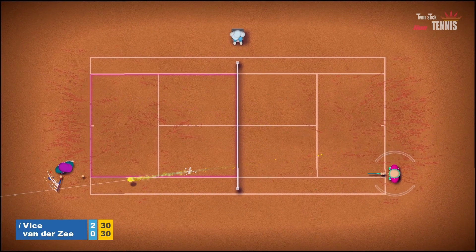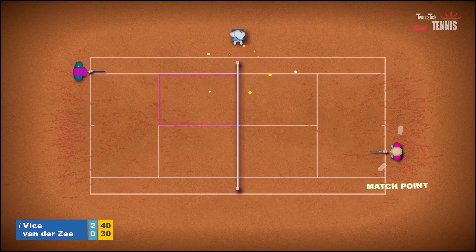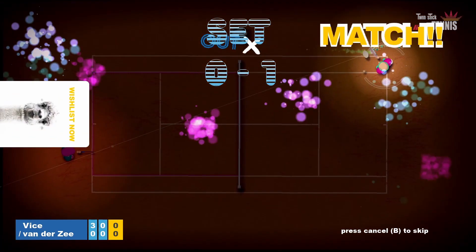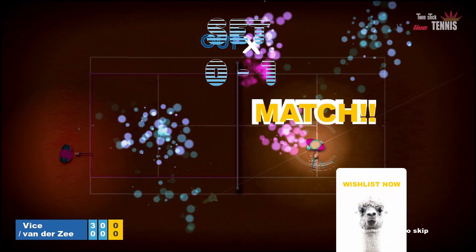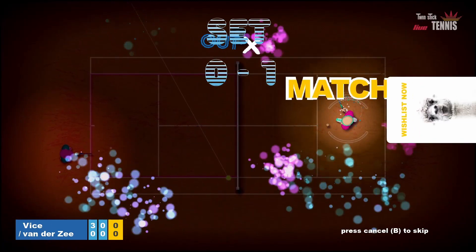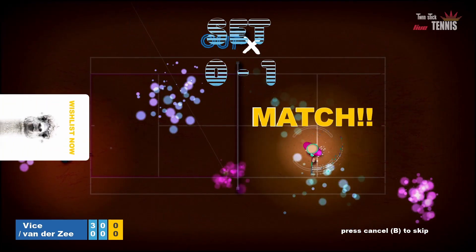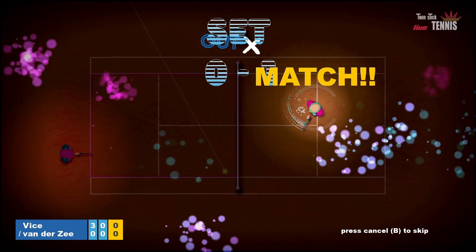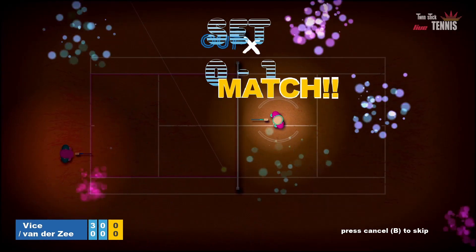In tennis it's always easiest to hit balls cross-court, and that's also the case in this game. It's actually quite difficult to score a winner along the line. In the full game there are obviously better computer players. So if you win the match we can celebrate. In the demo we have a prompt to remind you to wishlist the game, so you will be notified when the full release happens.